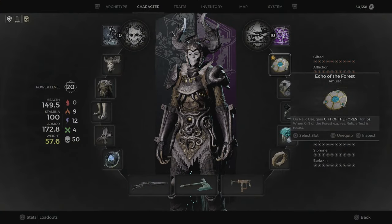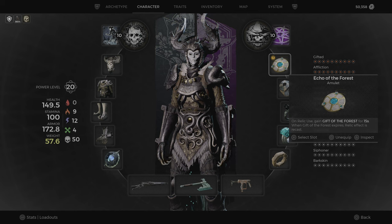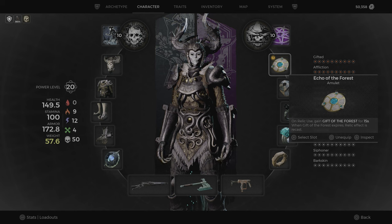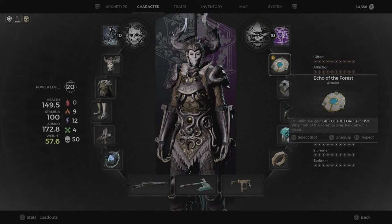When you have all three pieces, you get the Echo of the Forest amulet. On relic, you gain the gift of the forest for 15 seconds. When the gift of the forest expires, the relic effect is recast.